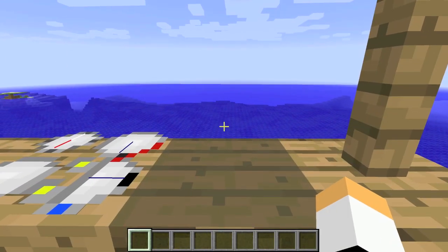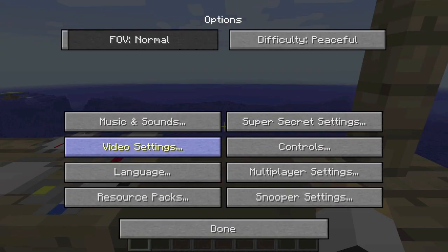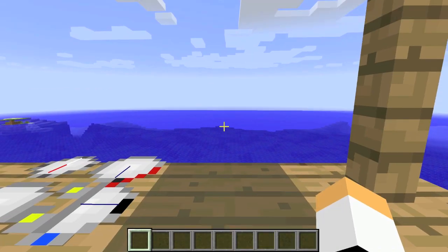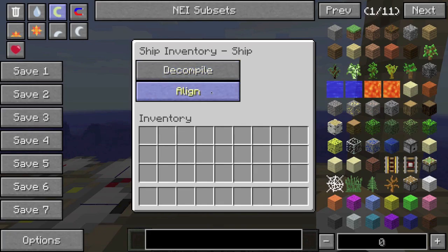And then to decompile these things, you can go to controls. As you can see: align — that's just the equals key. So press equal and then align. Decompile — I like to set on L. And then descent is Z, which means go up. And that means get off, but it's also shift. And then ship inventory is K. So just press K, press align, then decompile.